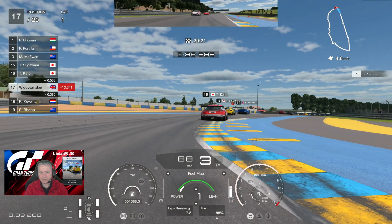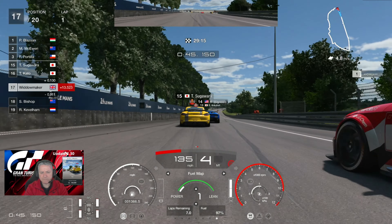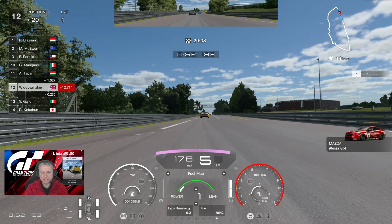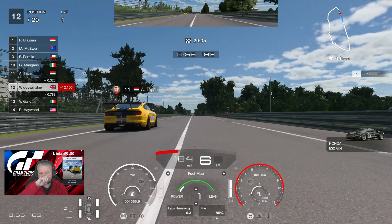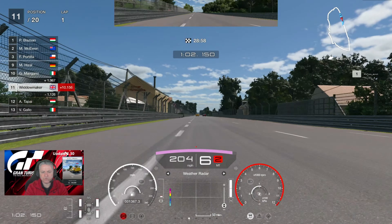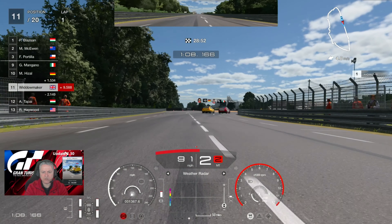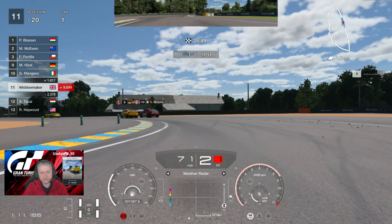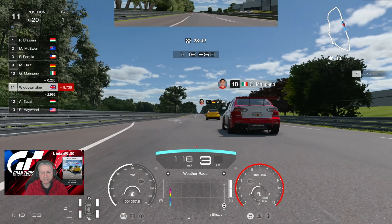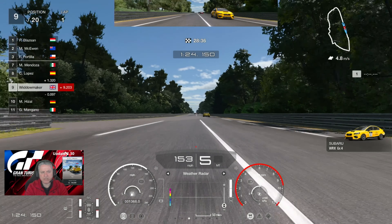We're going to attempt to avoid a penalty because we went the long way. What we're going to attempt to do then is two laps, then change — if it rains we'll change for wets. If it doesn't we'll try and potentially stay on for a third lap on the softs, and then we'll see when it rains. Because the rain has got really quite random — sometimes it's tremendously hard, sometimes it's not, so we never really know.